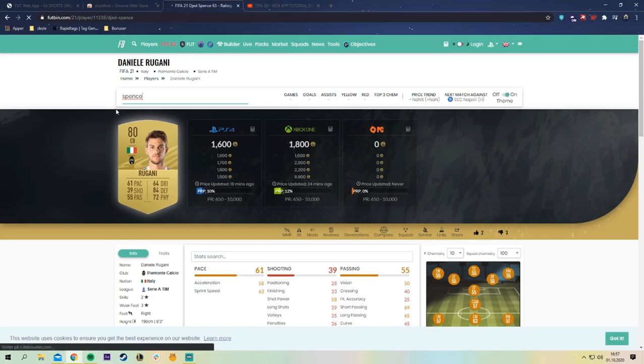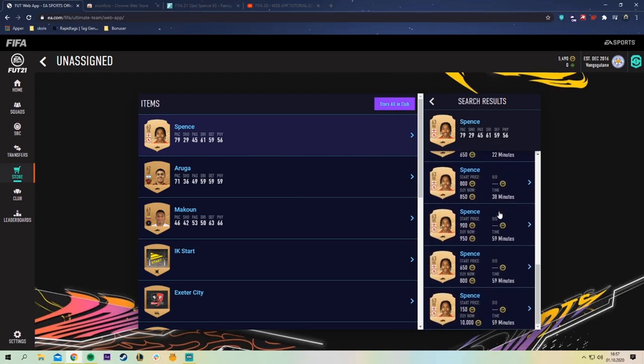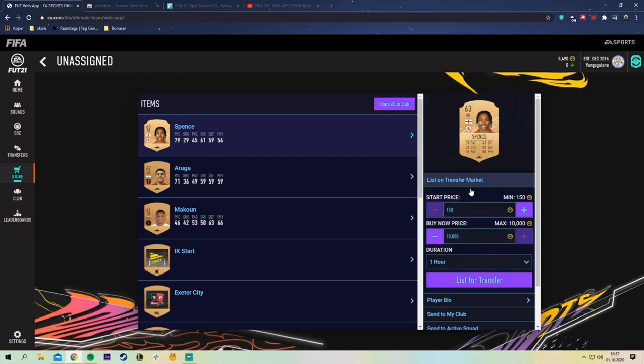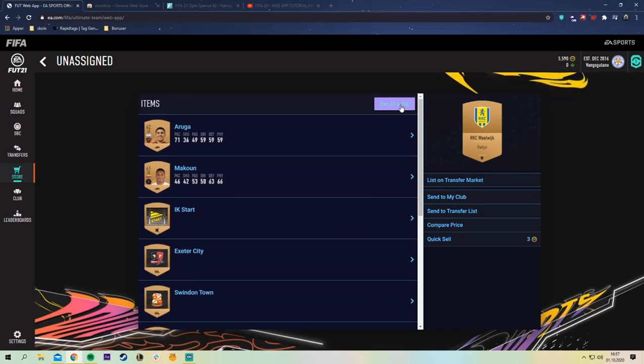As we can now see, this is why we do the bronze pack method. Because we just packed the English right back Spence from Middlesbrough, and he is actually worth about 500 coins, so we just turned a little profit on the pack. And we also got a nice 100 coin boost.